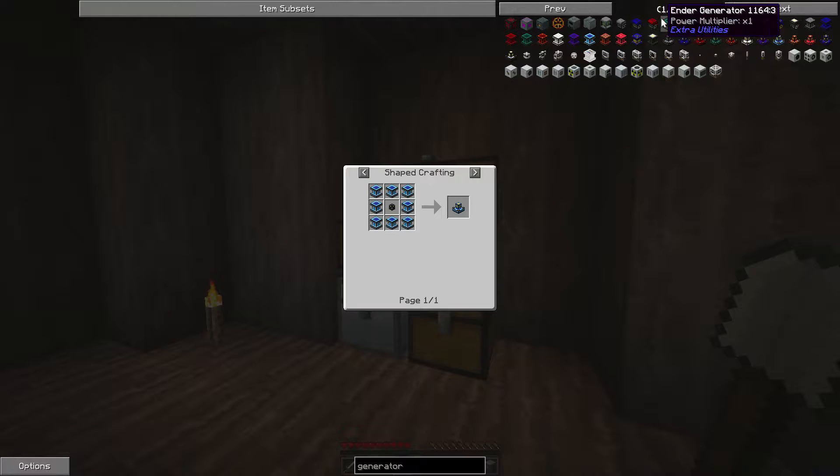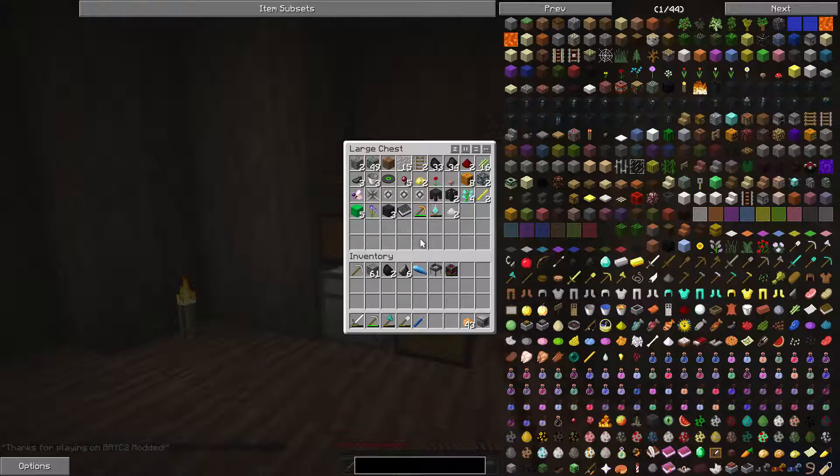I just searched 'generator.' Let's see: furnace — nah; lava — maybe; ender — no; heated redstone — no; culinary — no; potions — no; solar — no; TNT — no; tank — no; high temperature — no; nether star — no; survivalist — no; lava — no. So probably lava is our best bet, at least right now.